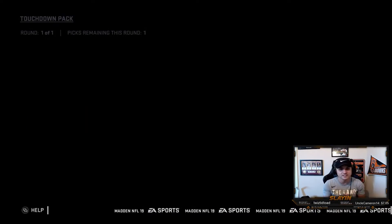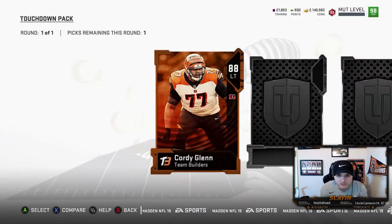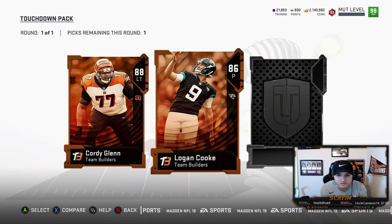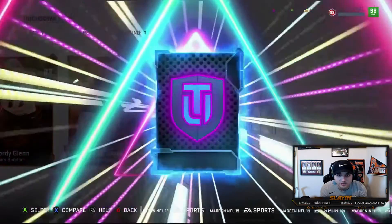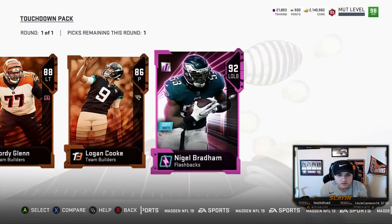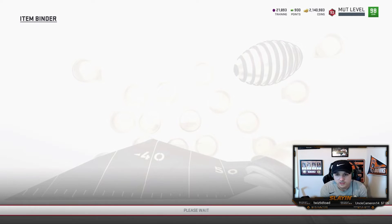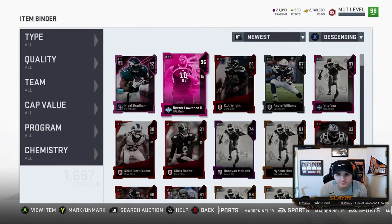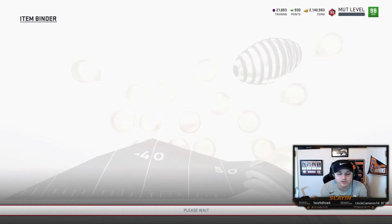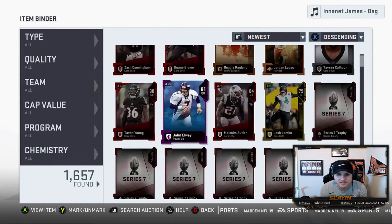Usually you end up losing a little bit on these touchdown packs so I'm happy about that pull. First card: small team builder. Second card: small team builder, 88 Cordy Glenn. Third card: flashback — 92 Bragg. We're definitely gonna take him. 96 Dexter Lawrence is going for around 80k so not too bad. Bragg going for 44,000 — so we definitely lost coins there. Otherwise the rewards weren't too bad, nothing crazy.